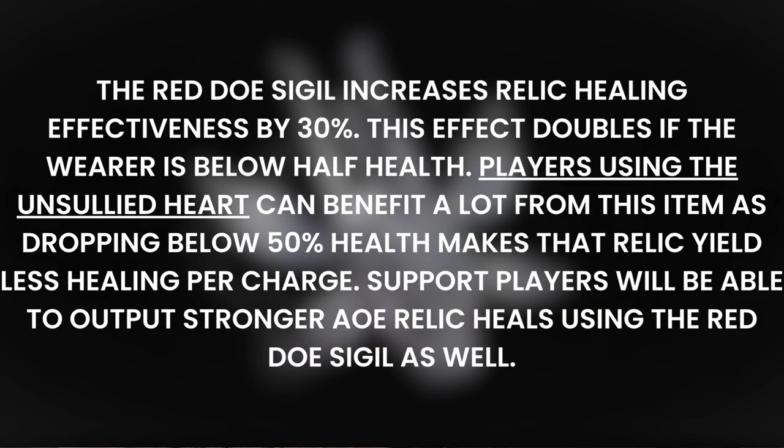The Red Dough Sigil increases relic healing effectiveness by 30%. This effect doubles if the wearer is below half health. Players using the Unsullied Heart can benefit a lot from this item, as dropping below 50% health makes that relic heal for more per charge. Support players will also be able to output stronger AoE relic heals using the Red Dough Sigil.